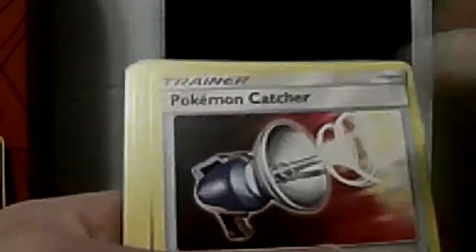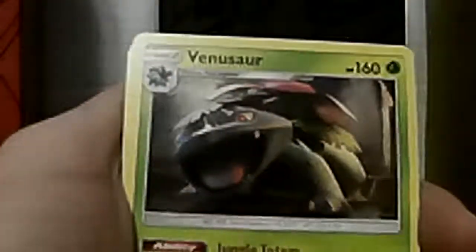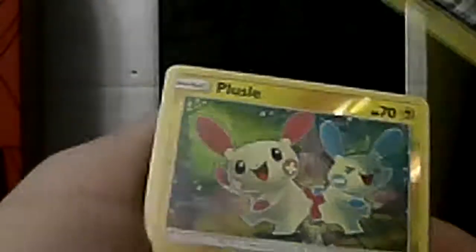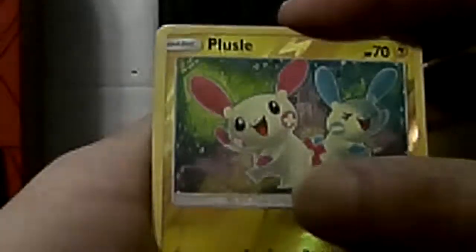One, two, three, four - let's see what we got. Energy. Not a complete set of this one. Pinsir - cool. Another one of that one. There's a different card now. Reverse holo and rare card - oh, another legendary. I guess they're all going to be legendary. That's what they call shiny legends.